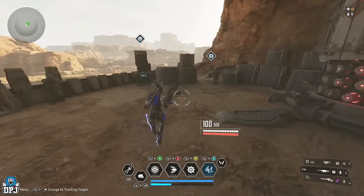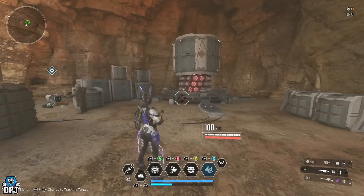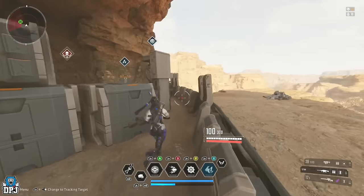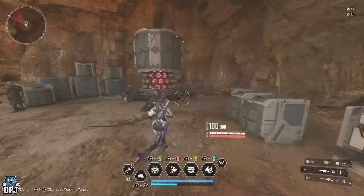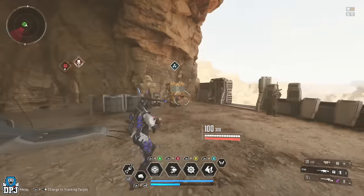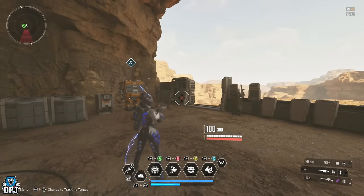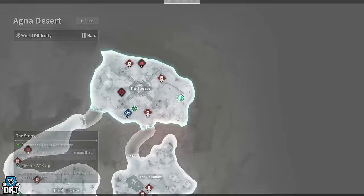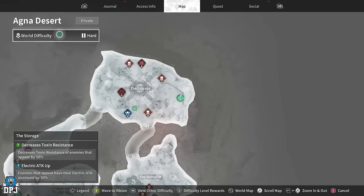Obviously, relative to one's build, any farm in this game can be done solo, but over the past few days I've had multiple questions from people asking me for decent, easy-to-run solo Kuiper shard farms — so that's exactly what I'm bringing today. Two of the three are basically brand new, and the other is a more popular spot. These can be done on normal or hard depending on whether you've unlocked hard yet. On hard, enemies will hit harder and you'll earn more Kuiper, but on normal you'll still earn Kuiper and plenty of other materials.